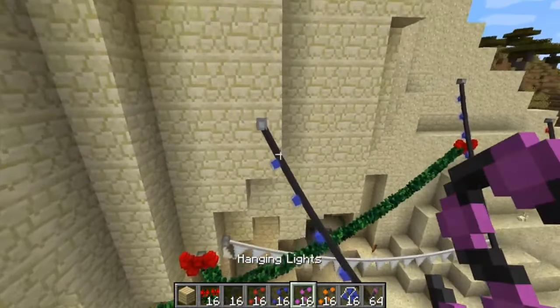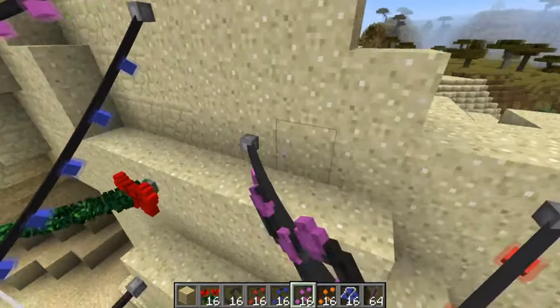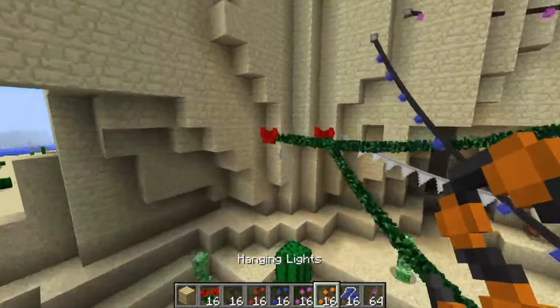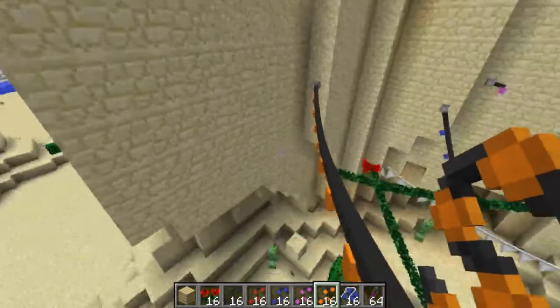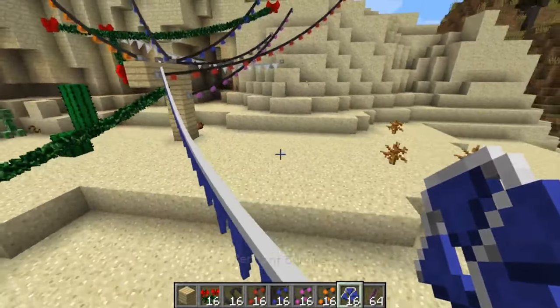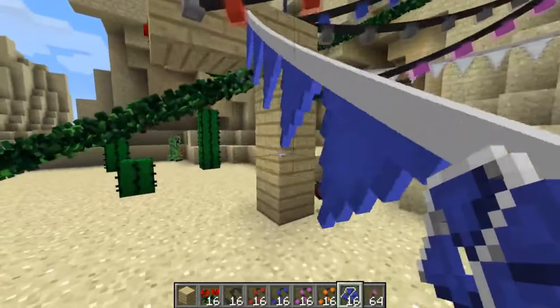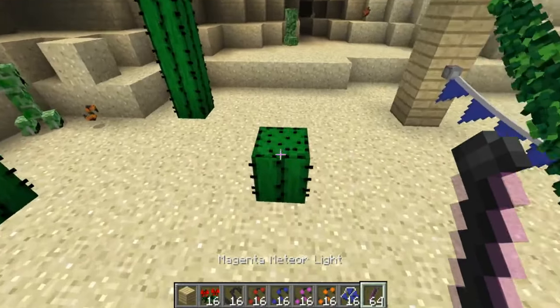Whether you want to create a Christmas winter display on your server or decorate a neighbourhood of custom house builds in your world, these fairy lights will make everything look great. If you also use an HD texture pack with shader support, this would further make your game look otherworldly. Using Optifine with shaders and having the fairy lights illuminate the night would certainly look great.